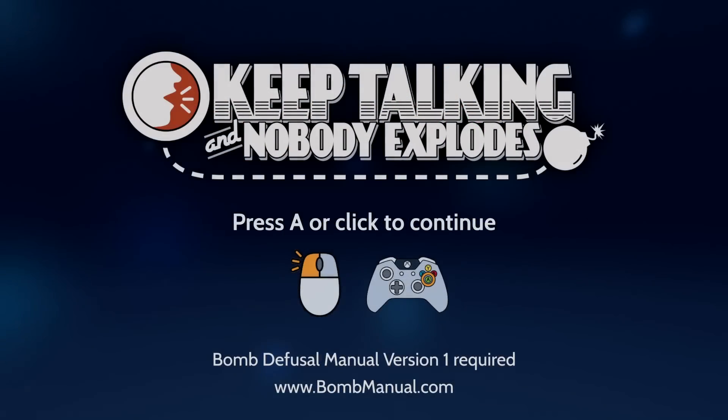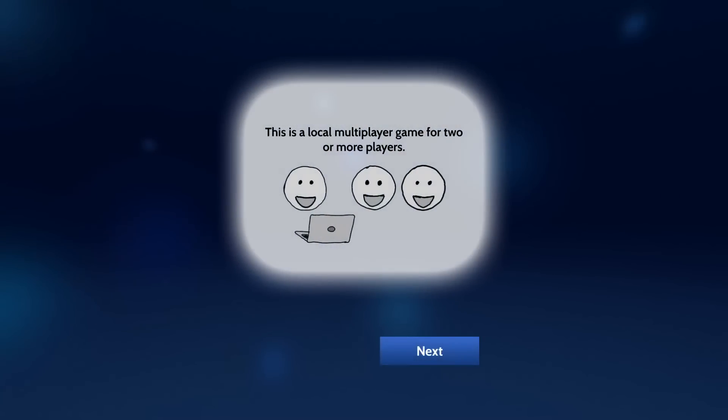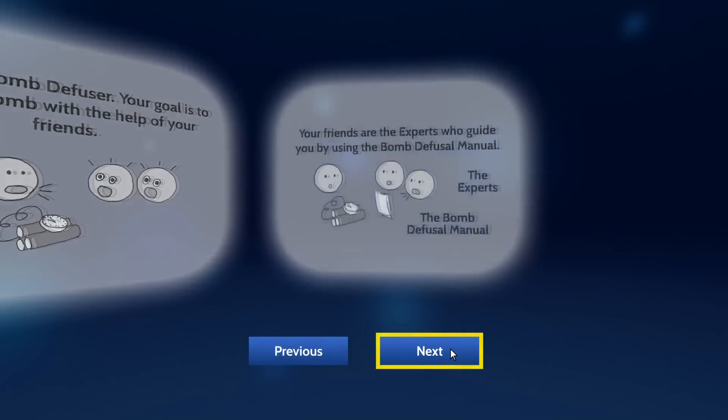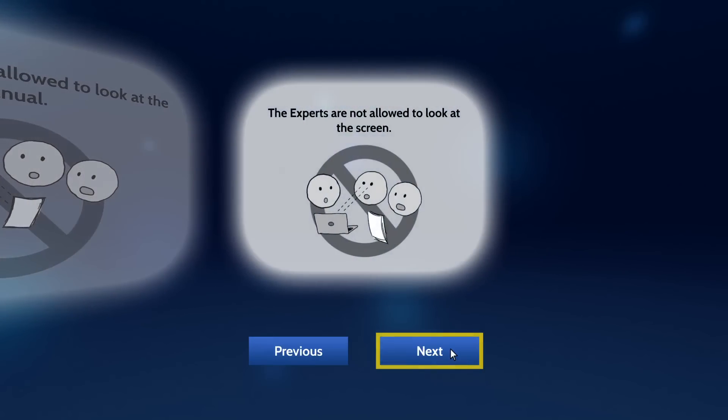Keep Talking and Nobody Explodes is a VR-first co-op game in which the players have to defuse a bomb. One person is chosen to be the diffuser, who is the only one who can see the bomb. The other players are the experts — they are the ones with the defusal manual, but can't see the bomb.